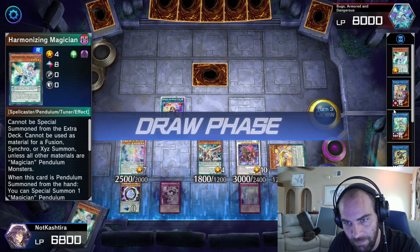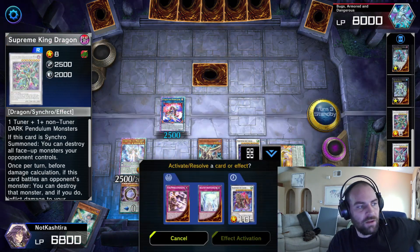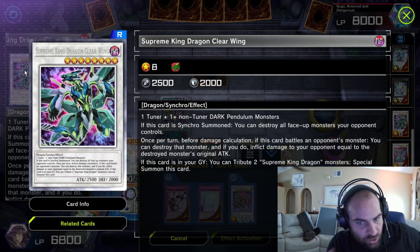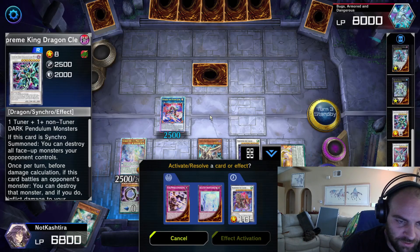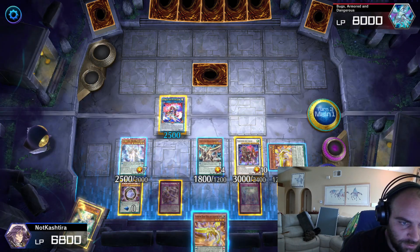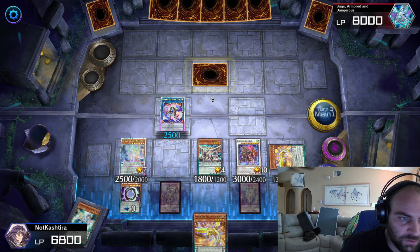What is that Supreme King Dragon Monster, you might ask? Supreme King Dragon Clear Wing. If this card is Synchro Summoned, destroy all face-up monsters your opponent controls. And you can destroy monsters and do some other cool stuff. So yeah, that's the combos — that's what you're looking at.